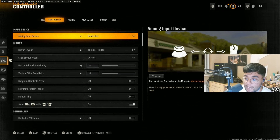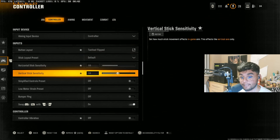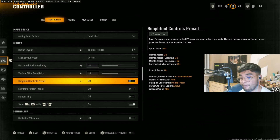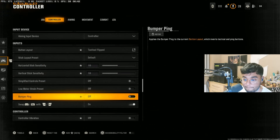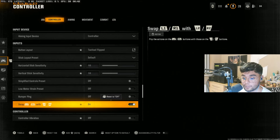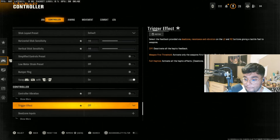The controller settings are fairly simple. I use Tactical Flipped, Stick Layout as default, obviously 10/10 sensitivity. I have Simplified Controls preset off, Low Strain Preset off as well. Swap L1 and R1 — very important. Controller Vibration is off, which is very important. A lot of people don't realize how much it has an effect on ADS, weapon recoil, and a lot of other things. Trigger Effect is off as well.